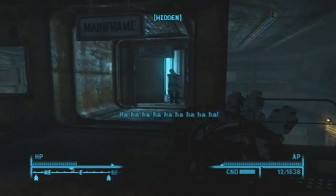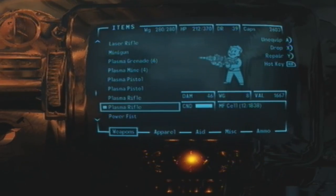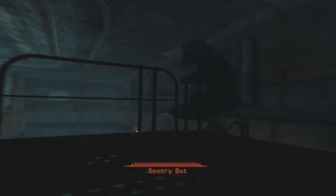Right here, if you have 75 science, you can hack the terminal which will allow you to either turn off all the robots, or if you have the computer whiz perk, you can have them turn hostile on the enclave and friendly to you.